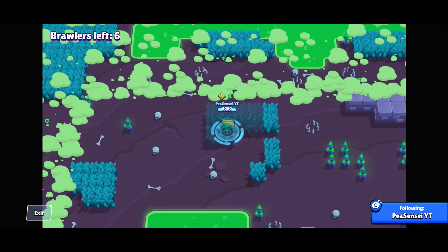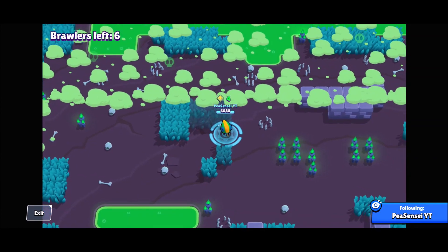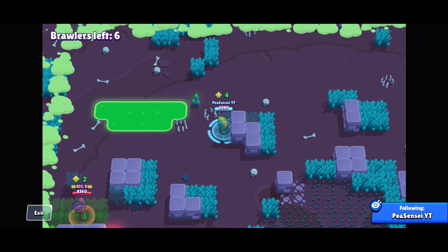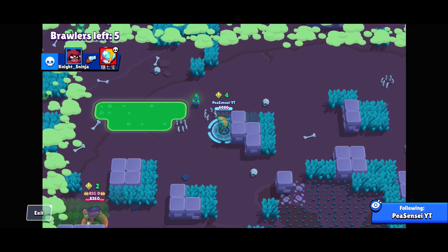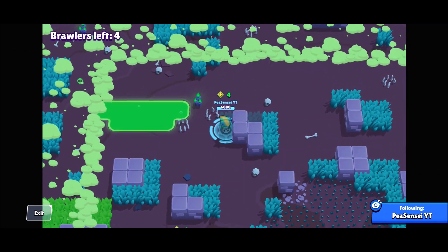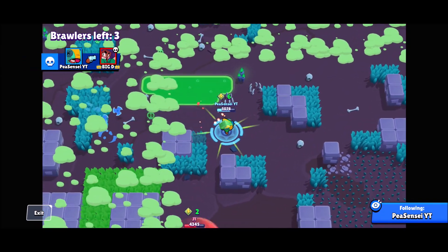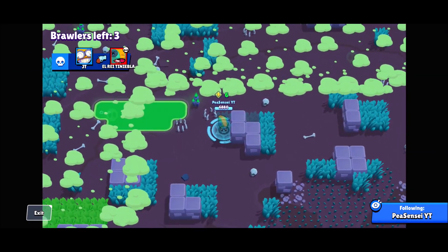Another mistake is that noob Leons focus on one person only. If you see a good matchup go after it, but if they get away, move on to someone else. A lot of Leons will keep following the same person even into dangerous situations — near a bush where a Bull could be, or just camping a wall waiting for them to move. It's just not worth your time. Go on your merry way and find someone else.